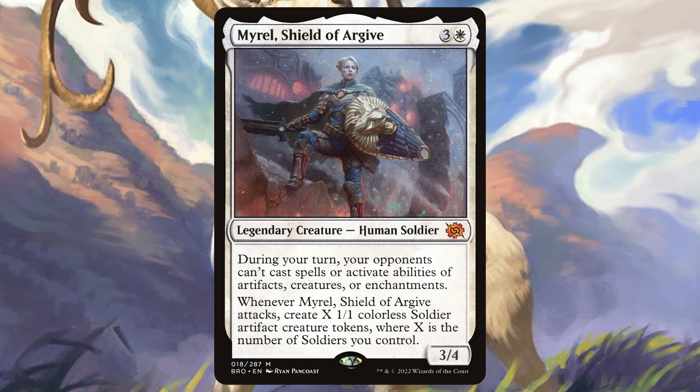Now mono white represents order, law, community, protection. It wants to create a big field — it wants to create a civilization, I would say. A prime commander example is Myrel, Shield of Argive, which creates a bunch of soldiers and wants you to build on top of them. You will need a lot of protection for your soldiers or otherwise your plan will get ruined, but you can snowball out of control because of the amount of soldiers you have. And if that sounds fun to you, I think white might be a strong color for you — maybe combine it with some other colors would be my advice. But if you really like the focus part of this, white might be for you.